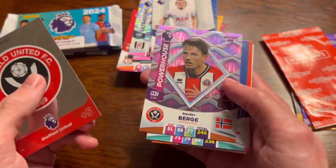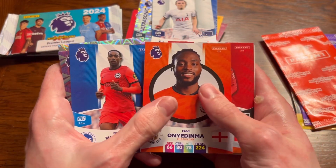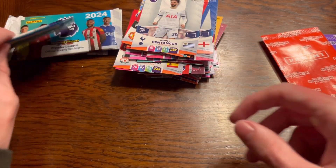We've got Sheffield United's Badge, Sander Berge Powerhouse, Danny Welbeck, Onyed Dimmer, Erickson, and Benton Kerr - who has a golden border card, don't know why, he's not that good.